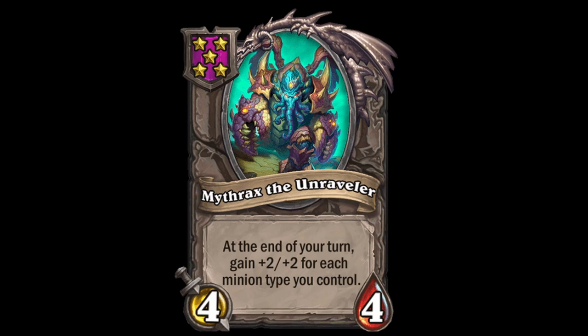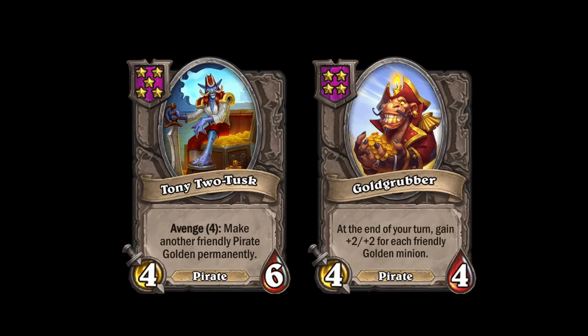Mithrax falls under the same problem as Razor Gore, except he doesn't have Nadina to back him up. It's big stats and great tempo, but you won't win the game solely because of him. The worst part is, if you want to do Menagerie with him, you don't have enough room with Lightfang or Bran. Tony Two Tusk just enhances the other Pirates' win conditions, but he also makes Goldgrubber into a win condition. Sometimes Tony is fine to triple into because of how strong Avenge is early on, but it's really only Hogar, Nosy Looter, Elisa, Goldgrubber, and Peggy that benefit greatly from being Golden. Pick him up if you can realistically see the Avenge proccing on one of those pirates.